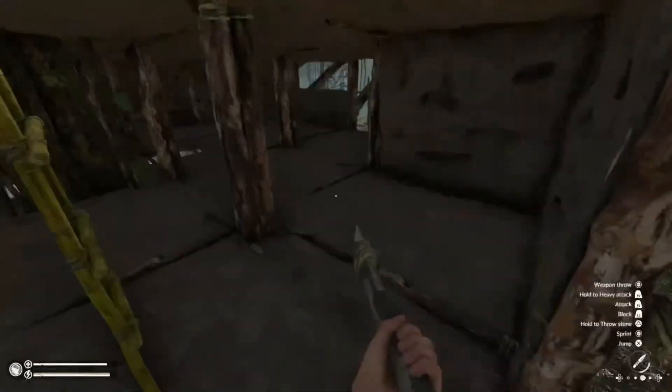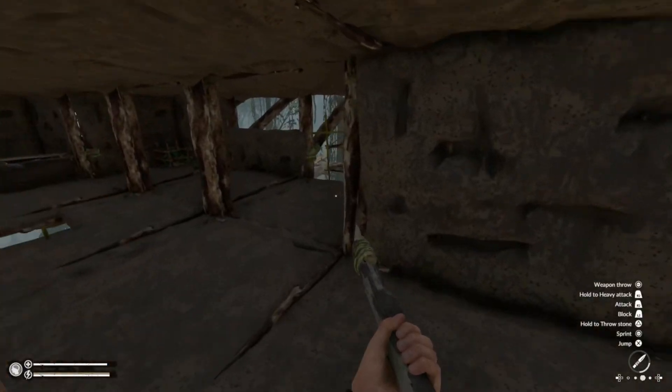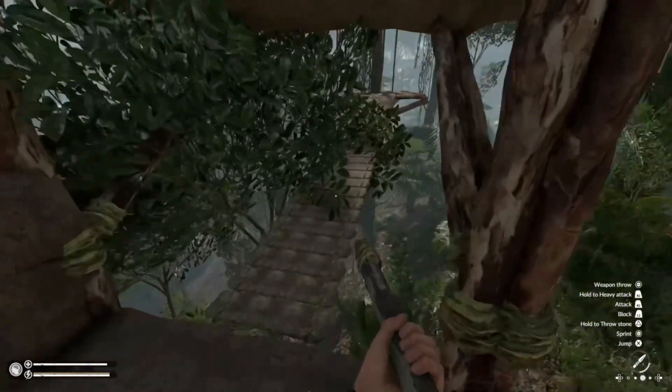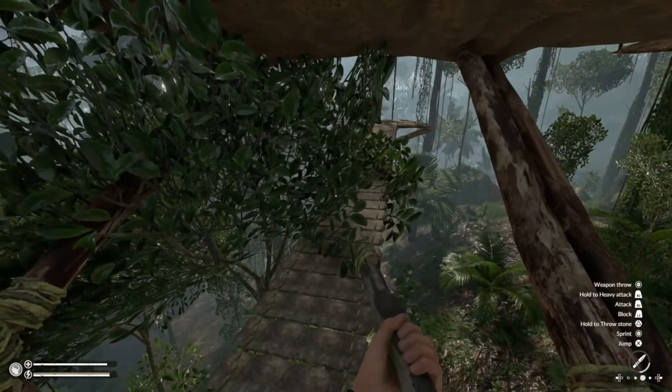That will allow you to get in and out. This is the second floor — let's go down to the first floor. This is the entrance that we showed earlier.